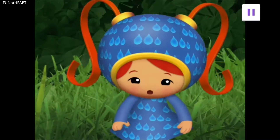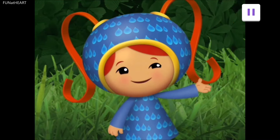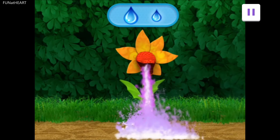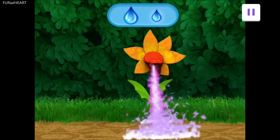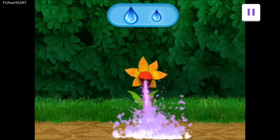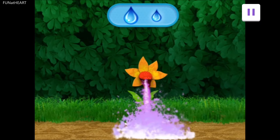Come on! We can use these big, big little water drops to put out the fire pattern. Come on! Swipe the big water drop to the flower to put out the big fire! Big! Oh! This flower is little! Swipe a little water drop to put out the fire!